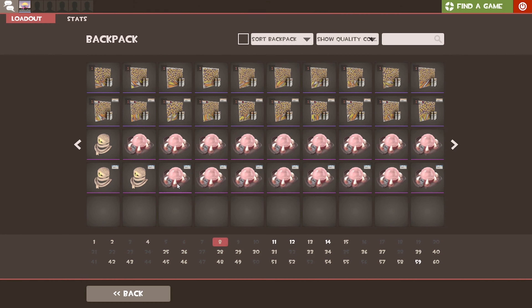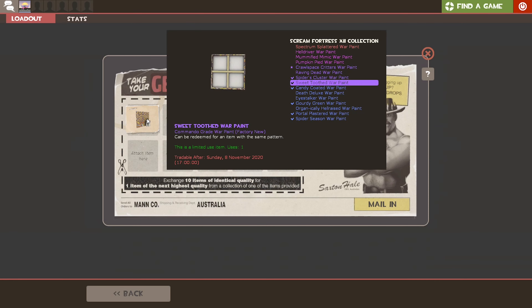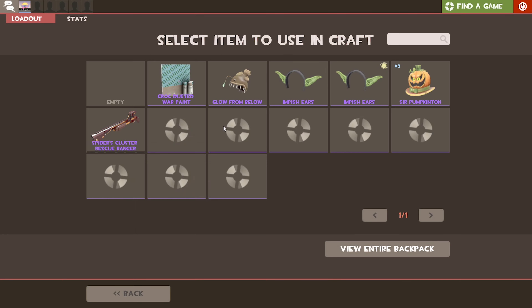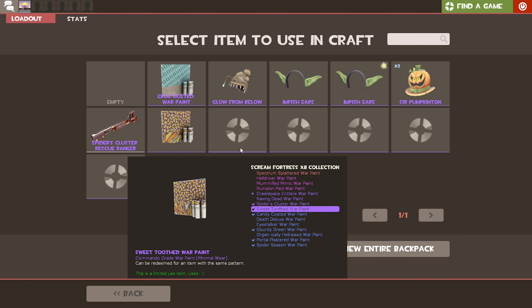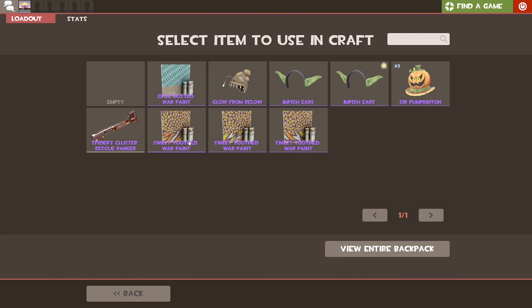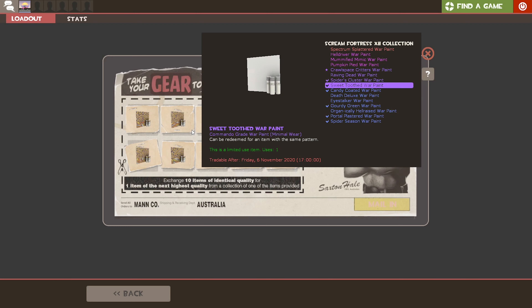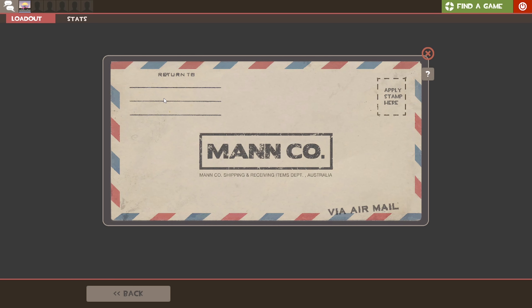With all that information out of the way, let's start with the Commando war paint trade-ups. For this first trade-up, I actually put a buy order of about 29 cents AUD each, which cost me about $2.90 in all to gather all the ingredients. The one that we want out of this one, obviously, is the Hell Driver war paint, which will probably be the most profit out of all the other possible results.